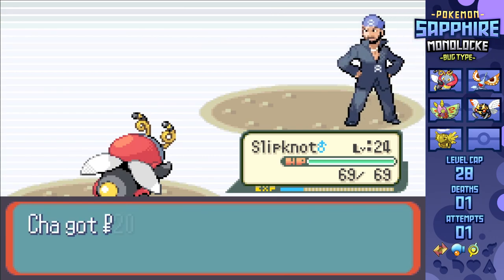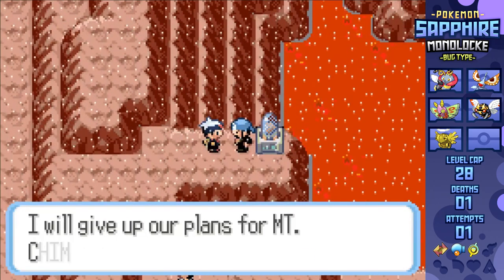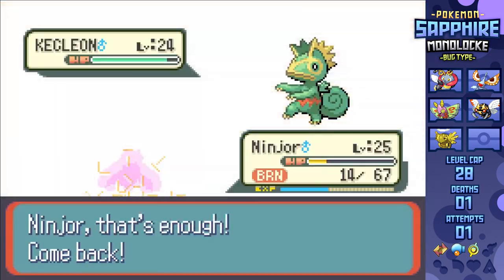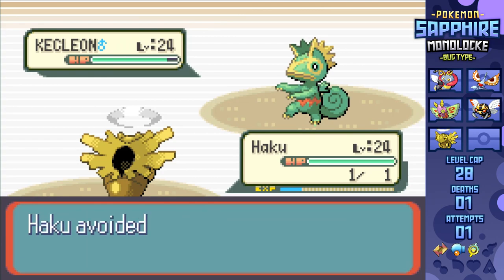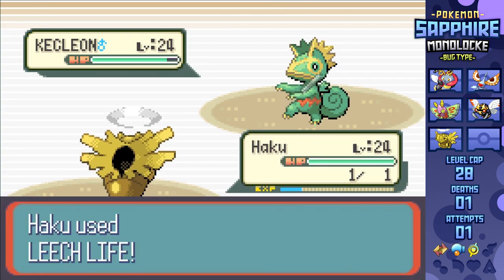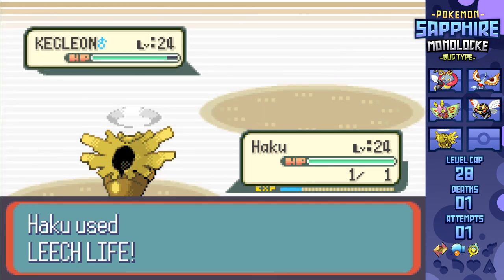I've still got a full HP Volbeat in the back, but I'm not sure if it can survive two Crunches, so I sac Beautifly to get a clean swap over, using Confuse Ray as Sharpedo uses Focus Energy to hopefully keep him off attacking as I charge up a Tail Glow. This works as he hits himself twice, then Shockwave lands and picks up the KO for the win. Seeing Beautifly go down here is a shame, but it's not like I'm planning on bringing it into the League anyway.